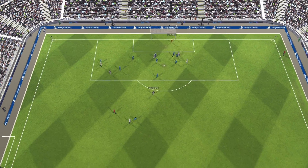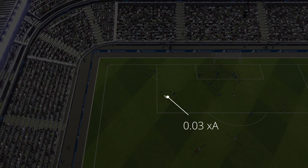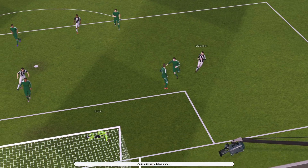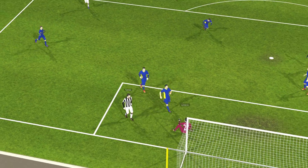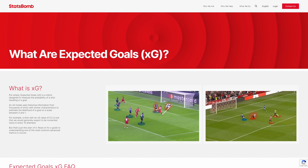Expected Assists, or XA, is that exact same value but awarded to the player who played the pass preceding the shot. It doesn't matter if it was a defense-splitting, show-stopping 40-yard through ball, or a 2-yard pass before an incredible solo goal. Not all shots will have a preceding pass, so not all shots result in XA being awarded. If you want to know more about expected goals and assists, there's a link in the description.